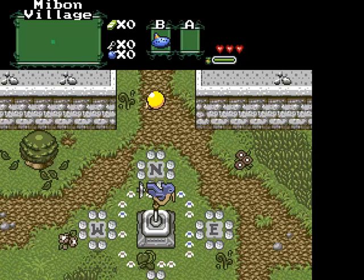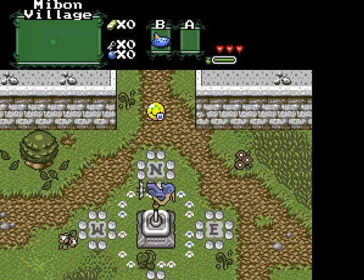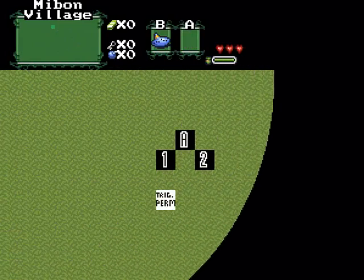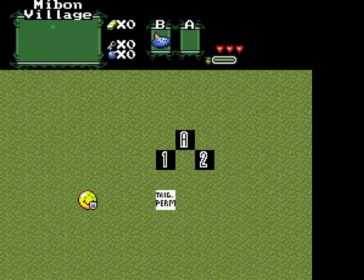A quick update: in the last video I uploaded, I went over a concept I called the Boolean Check, where the game would remember what exit you came from out of two possible choices, so you could reuse the same set of screens and have them lead to two different places. As it turns out, that actually doesn't work, which is unfortunate. I was told this by Super Gamer Rob, who is a developer for the current versions of Zelda Classic.